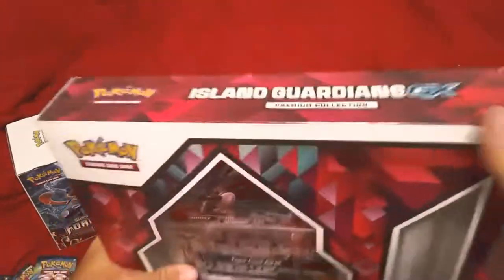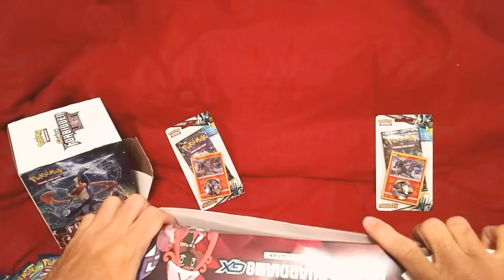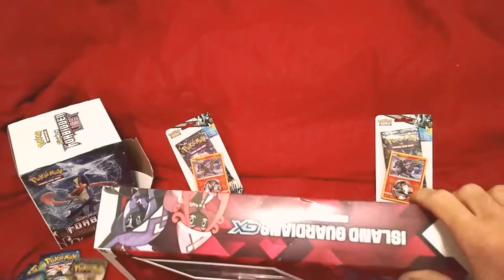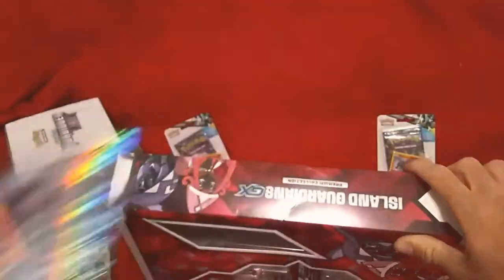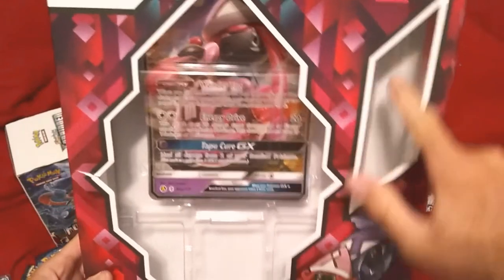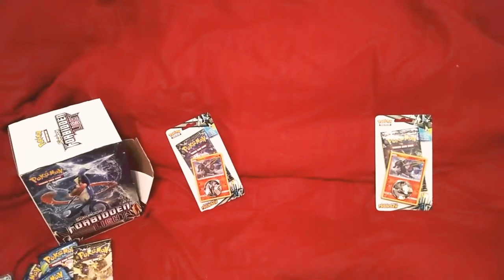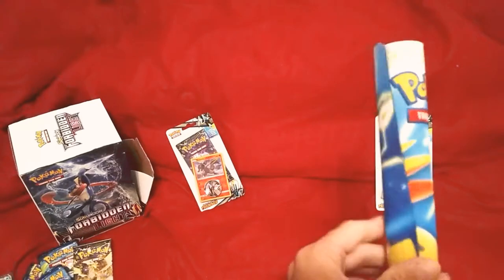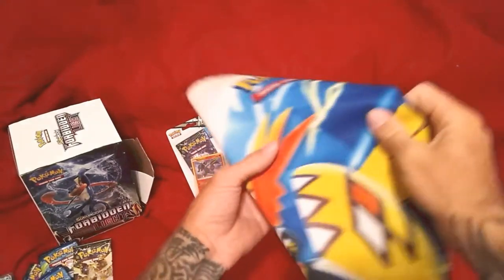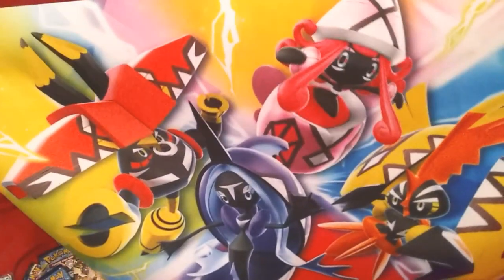Let's see if we can get this connected together like we found it. This is called the Iceland Guardians GX box - I call it the Tabu Lele box because of the Tabu Lele right there. I'll worry about putting the sides together later, and then I'll be able to put photos in - maybe a skinny photo or something. Iceland Guardians GX box - set that to the side for right now. Let's go ahead and check out the play mat. There we have it right there - Tabu Lele.